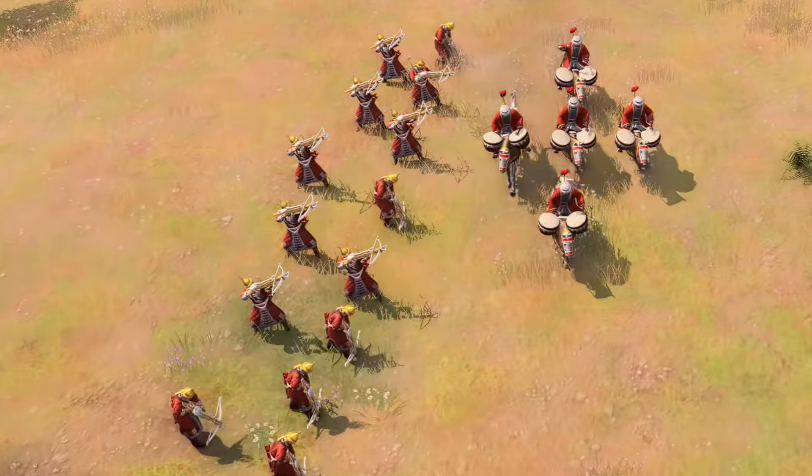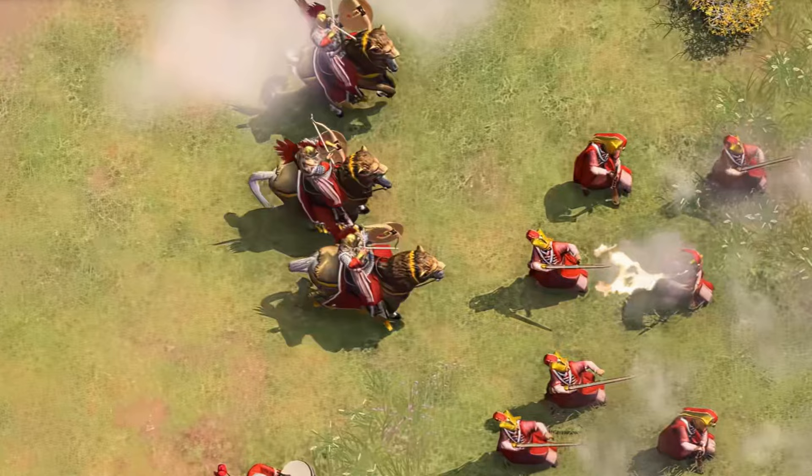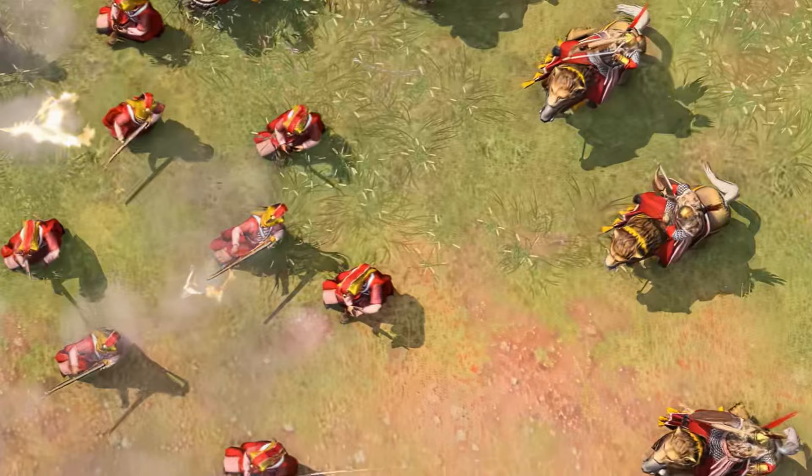In one of the Mehter scenes, we also see the usual crossbows available for the Ottomans. But more importantly — and this is something I feel most people have missed — the Ottomans will have access to the Horse Archer unit as well. Since the Horse Archer isn't technically a unique unit for the Rus, it seems like they will share them with the Ottomans.